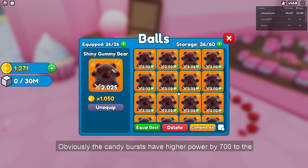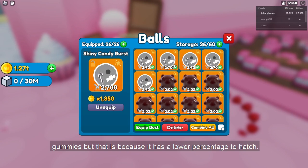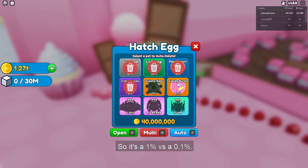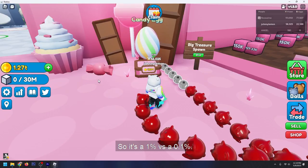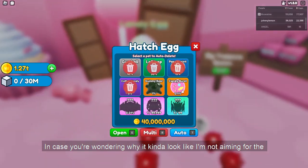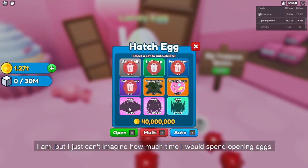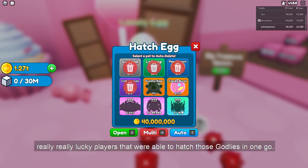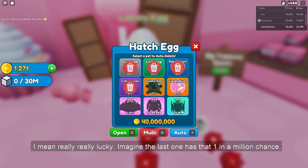The candy bursts have higher power by 700 compared to the gummies, but that is because they have a lower percentage to hatch — 1% versus 0.1%. In case you're wondering why I'm not aiming for the extremely rare ones at the bottom row, I am, but I just can't imagine how much time I would spend opening eggs to get those. There are some really lucky players that were able to hatch those godlies in one go.